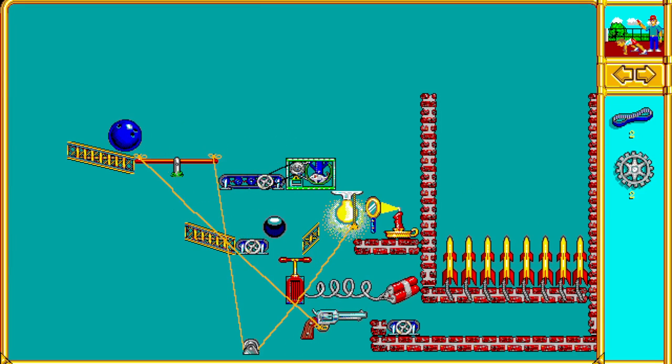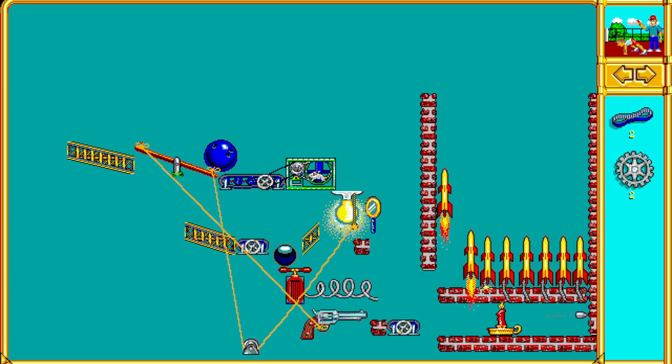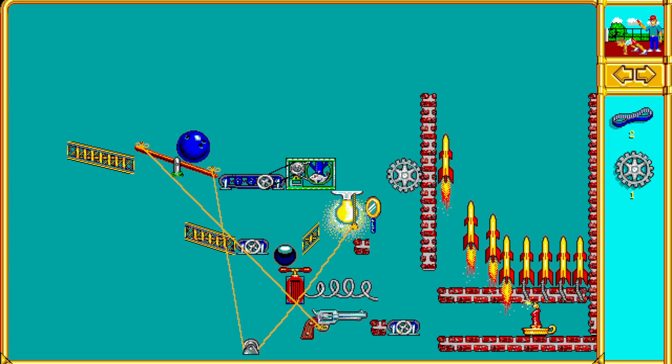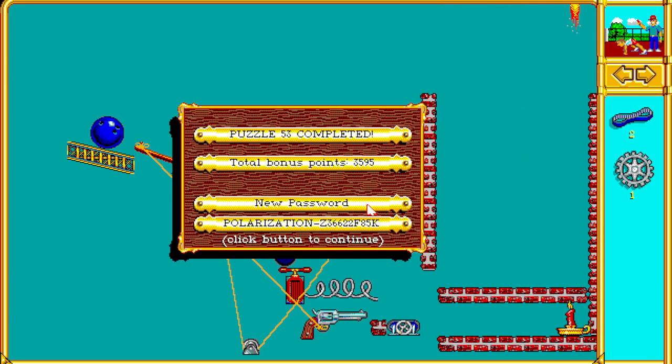All right, here's Red Alert, puzzle 53. This one you can solve really fast, but I just wanted to try and do something with all this other stuff they give you. They give you a plunger, they give you a gun - what are you supposed to do with all this, right? So I was really clever with using the gun to fire the candle as opposed to using the conveyor belt. I thought that was kind of fun.